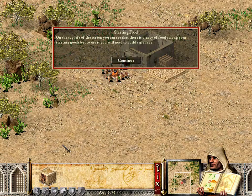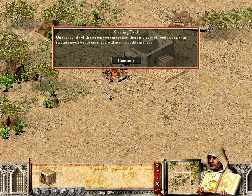On the top left of the screen, you can see that there is plenty of food among your starting goods. But to use it, you will need to build a granary.